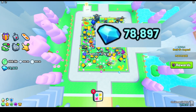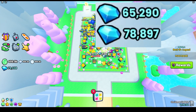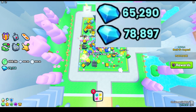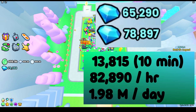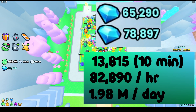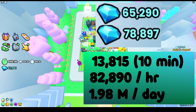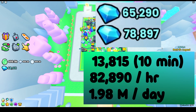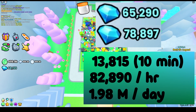We're getting to the end of the Fairy Castle area. We ended with 78,897 diamonds and started with 65,290. So we made 13,815 diamonds in 10 minutes — that's about 82,000 per hour and 1.98 million per day. You can tell this is a lot better than working in the VIP diamond area: 1.98 million per day versus 1.52 million per day.